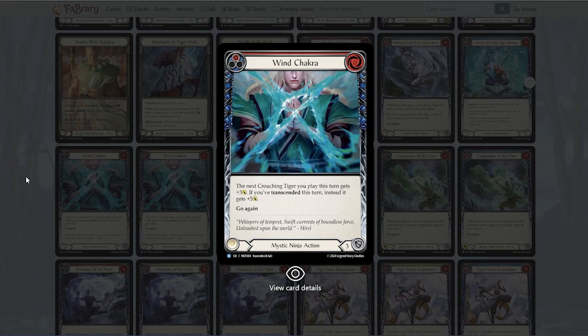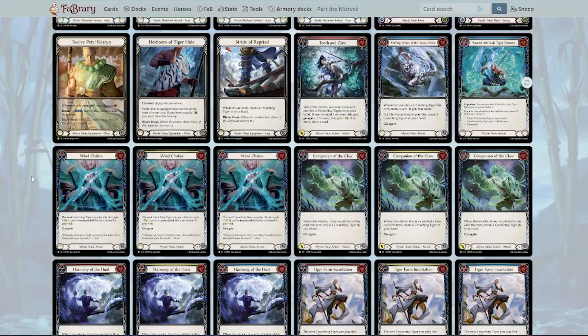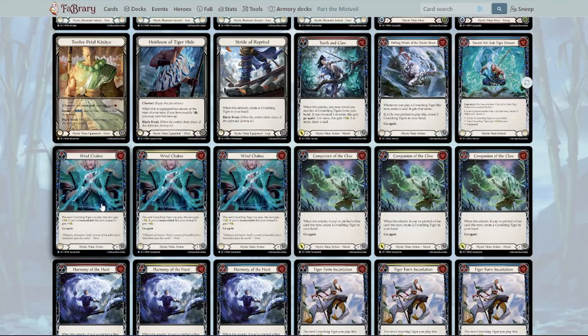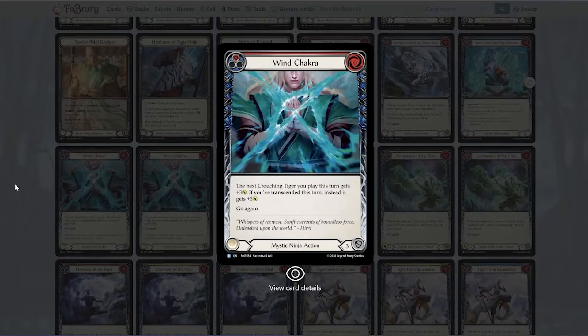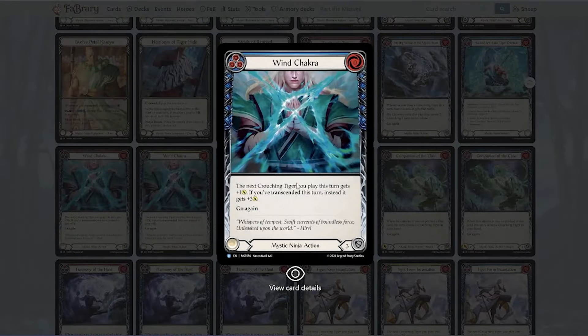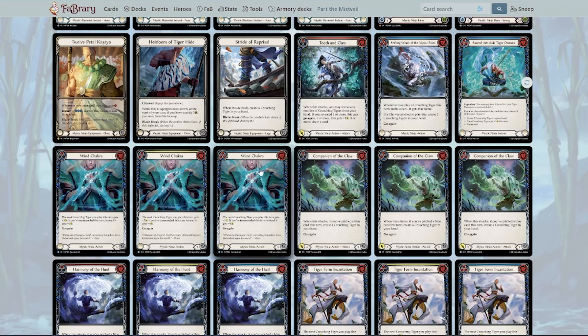Win Chakra is okay — it does bump up our Crouching Tigers, which is pretty nice, especially because our Crashing Tigers come in for zero if they're not played. Of all the chakras, I like Zen's the most because they actually provide value where value wasn't there before. It's not something I'm totally into for limited, but I would draft them at a decent rate. I like the blues — once you play another blue card, it gives your tiger plus one, and if you transcend it gives plus three. The blue is actually pretty good; the red and yellow I would probably pick later in the draft.